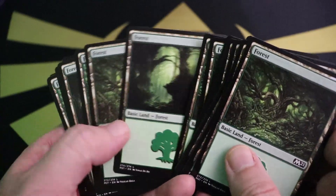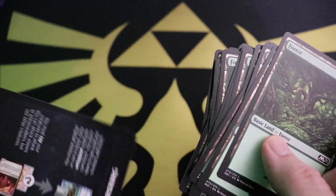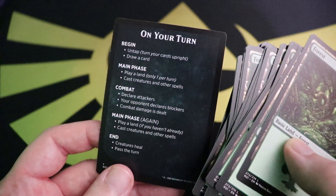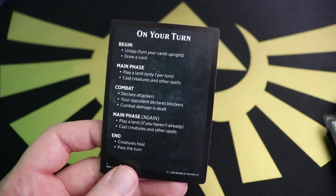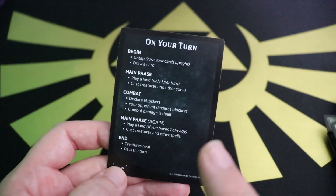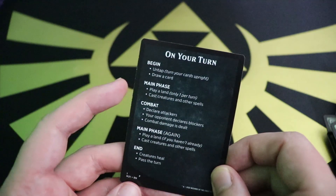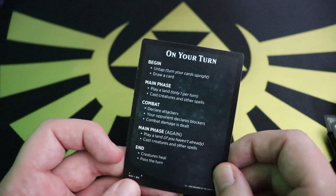It looks like there's only one Arena code for both decks. There's also a little attacking and blocking rule card, and a turn sequence card: untap, draw card, main phase, combat, main phase again. Interestingly this doesn't even mention the upkeep phase — they've simplified it. Previously inserts included upkeep, but now it's just left blank.